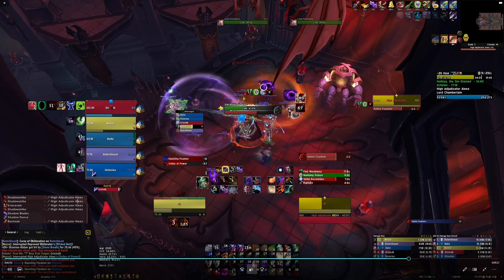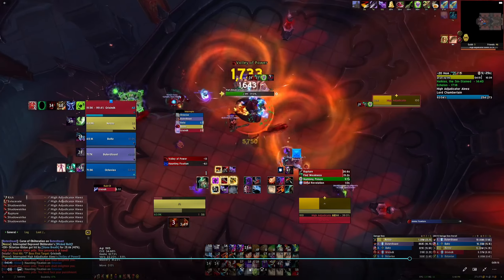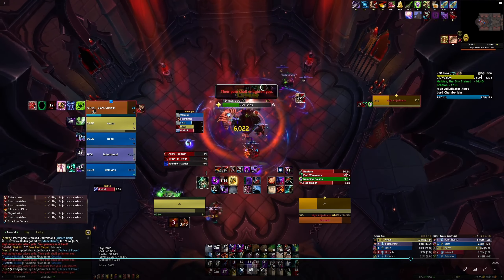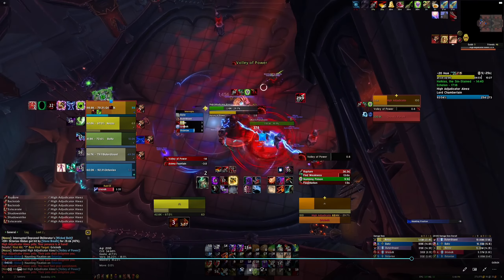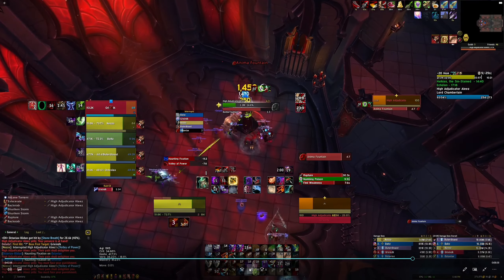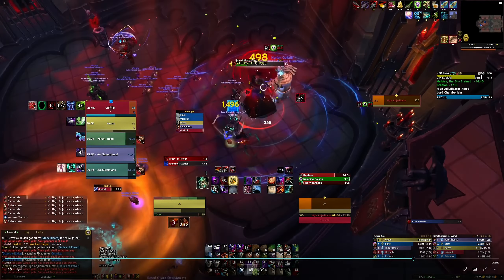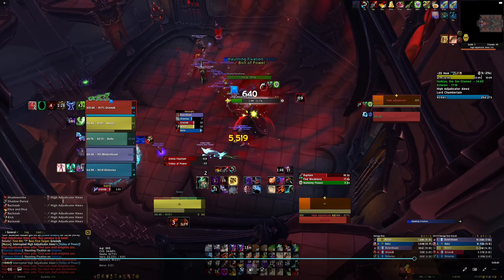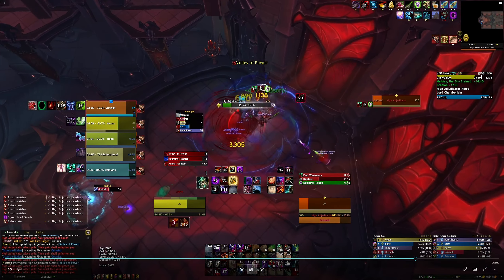I pressed Shadow Blades and also wasted a Weapon Master proc. I think what I should have done is saved Shadow Blades to line up with Flag. If I can get 30 stacks of Flag here, then I will have made up for it. I get 28 stacks of Flag, and I had Shadow Blades for most of that Flag. But I missed some Shadow Dance time at the end of that Flag too.